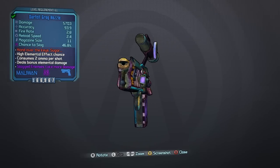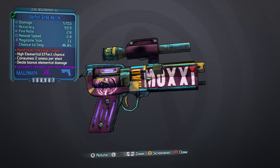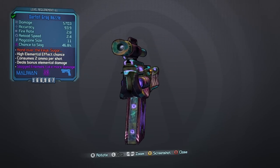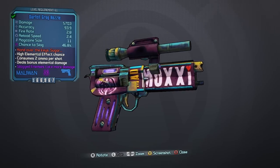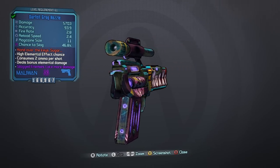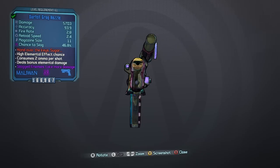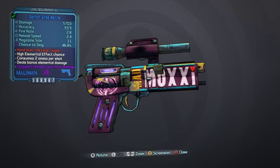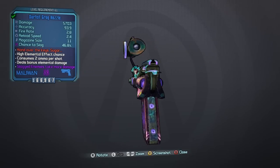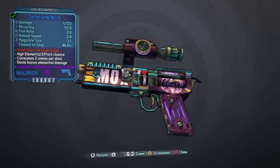First, let's talk about what it does. As you can see, it has very low damage for a level 61 gun — I believe this is the lowest damage you can get in Borderlands 2 at level 61. Also, if you look at the chance to slag, it is extremely high. Right now it's 46.8%, but other Grog Nozzles can slag at 50% and higher.